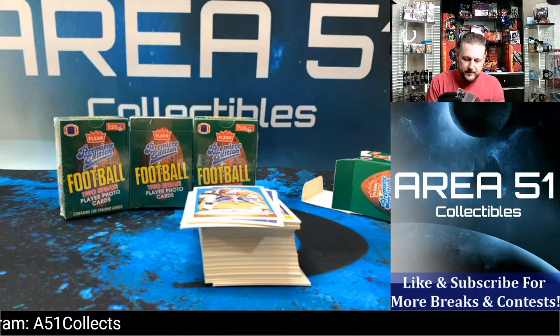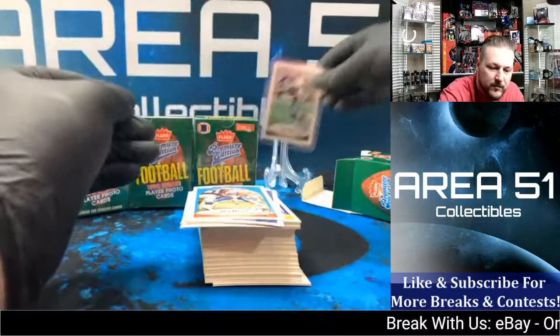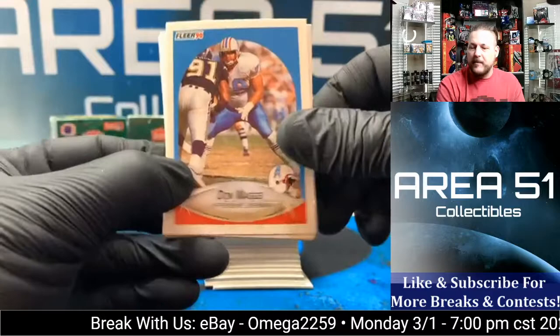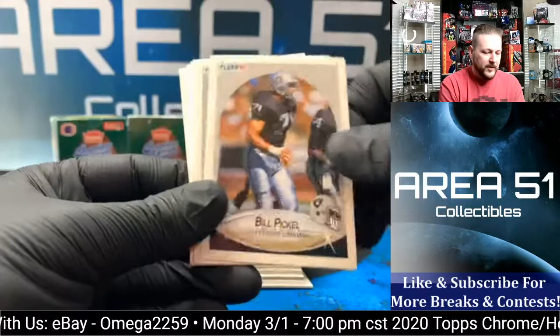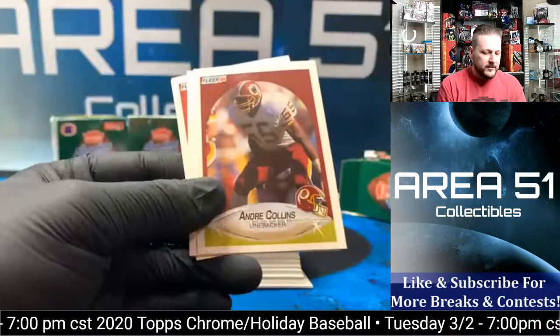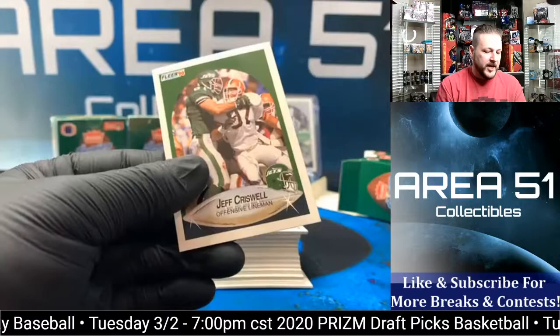Emmett Smith — there we go, that's who we're looking for. This one's pretty nice, well-rounded all the way around. Looks good on the back. That one's probably going to PSA. I like that — Emmett number one looks like a potential 10. Well centered, very nice looking. We'll set it right here. I'm not going to go through all the sets, just this first one so you can get a view of what's in here. There's Don Mags, Jeff George, Leroy Horde, Bill Pickle, Andre Risen, Daryl Talley, Henry Thomas, Ian Beckles.